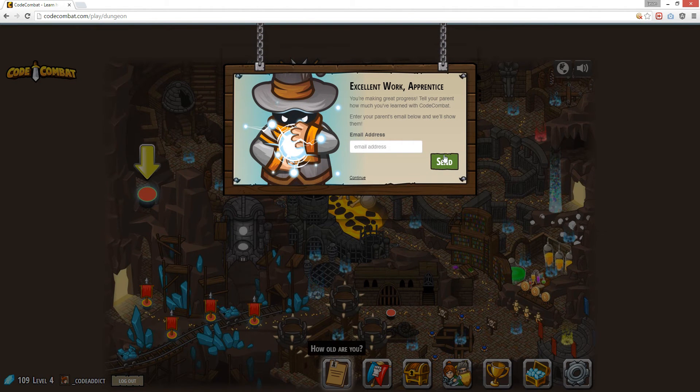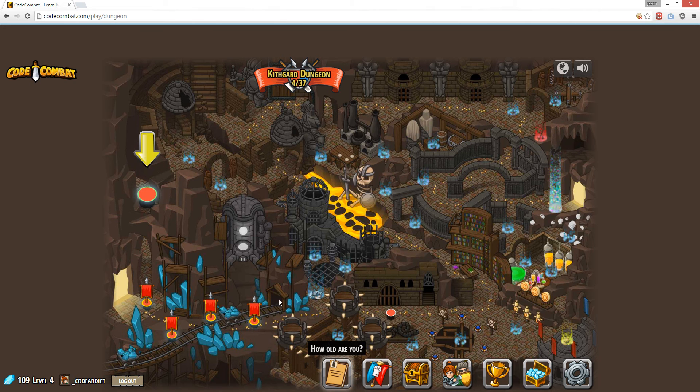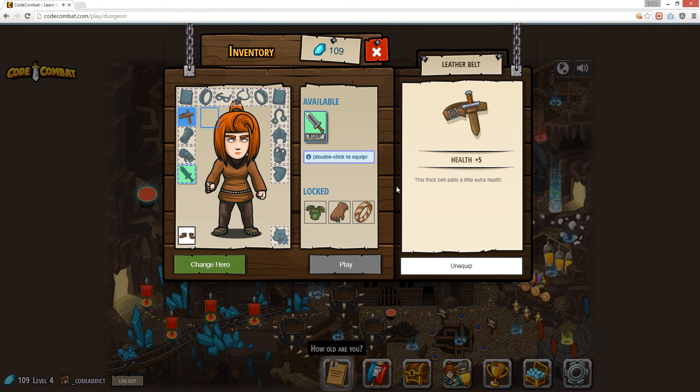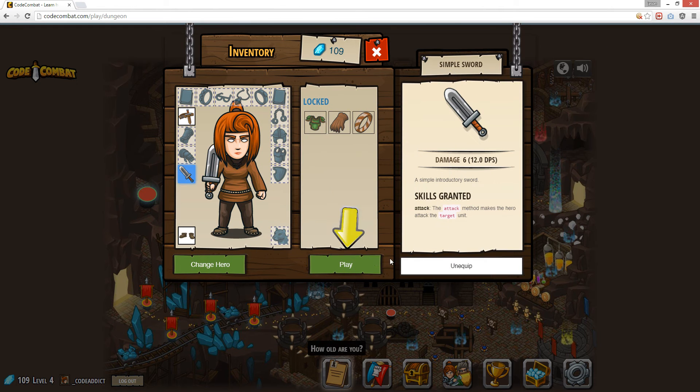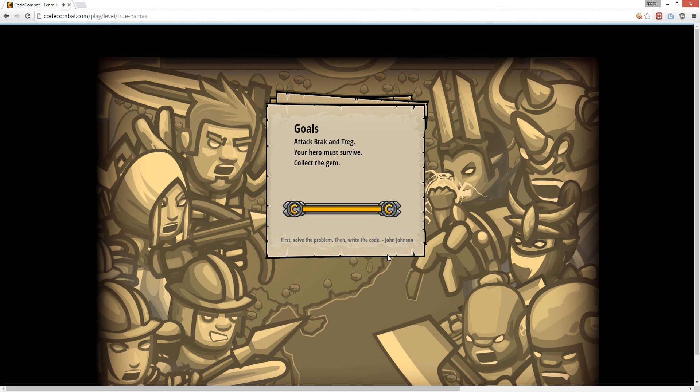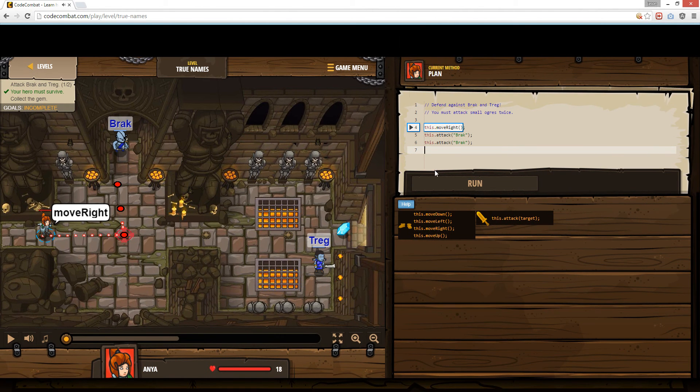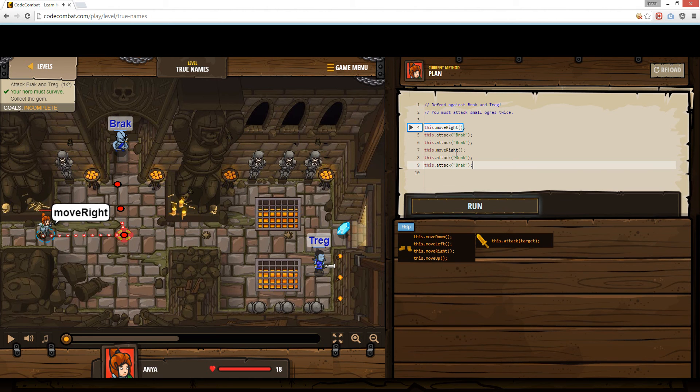No, thank you. What do I do now? True Names. Okay, I got my sword. So I'm gonna move right, copy, paste. It's easy — this guy's name is Treg. So you attack this guy, you just type in Treg. Two hits, Treg. Let's run it.